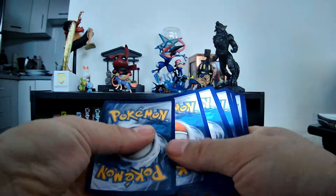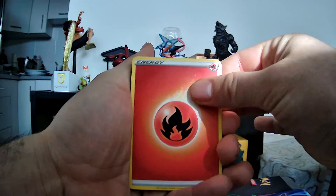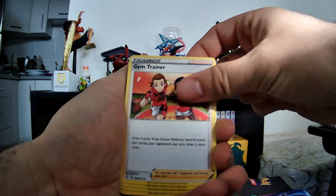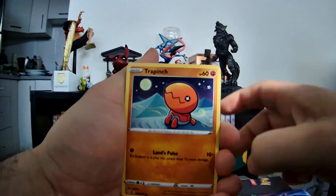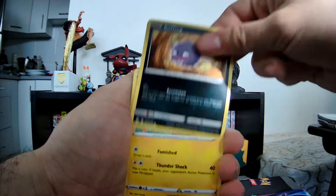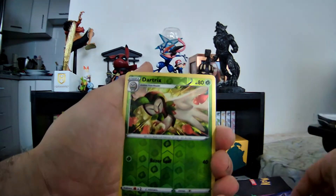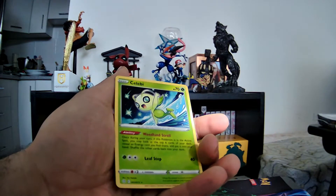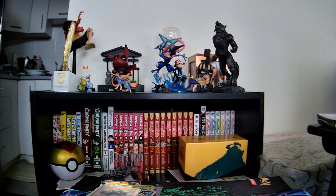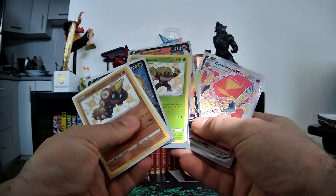Alright. Fire energy. Rusted Sword. Gym Trainer. Thwacky. Trapinch. Yanma. Koffing. Morpeko. Horsea. Dartrix. And a Celebi. So no last-pack magic but I did pull quite a few solid cards.